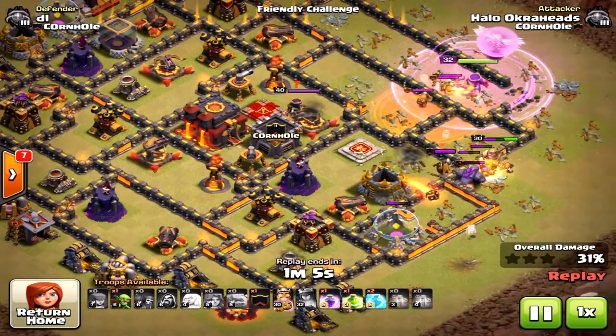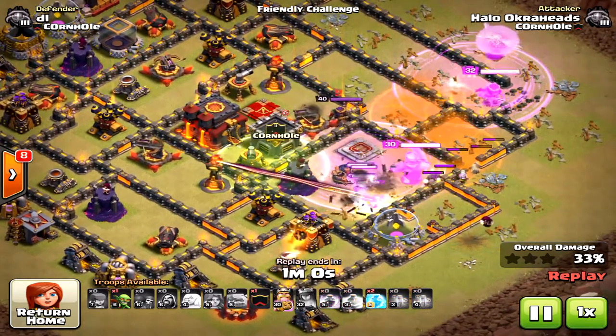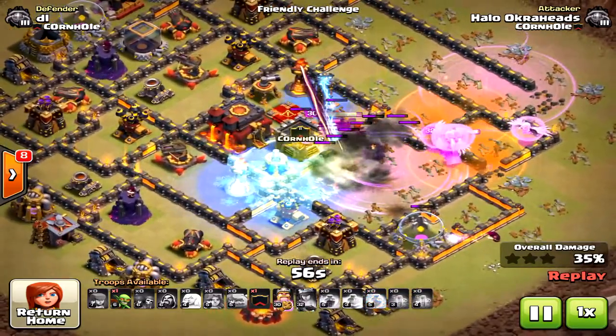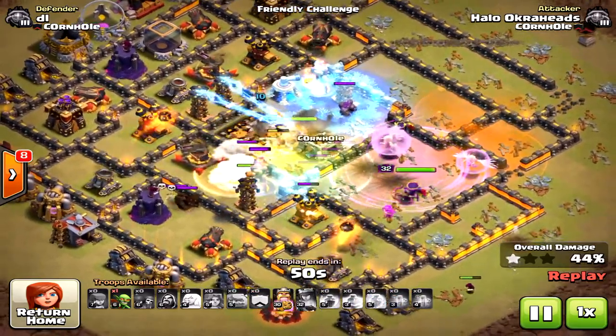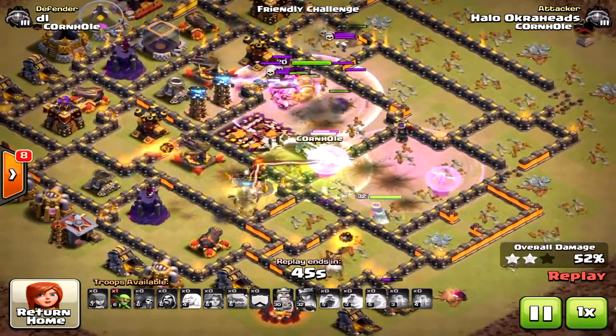Things are going fine — I dropped one jump right in the core. Both inferno towers are available. I brought two freeze spells, thinking I'm going to totally lock down his defensive units so he won't have much firepower on me. With two freeze I was able to get down the inferno towers, but look what happened next.